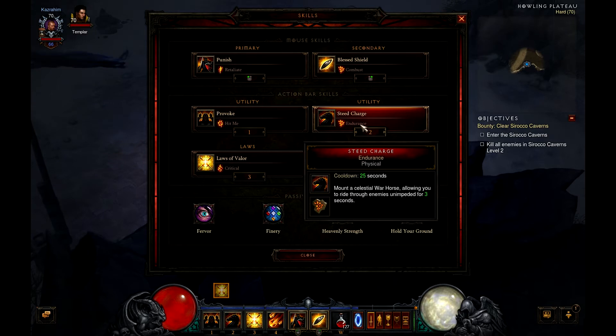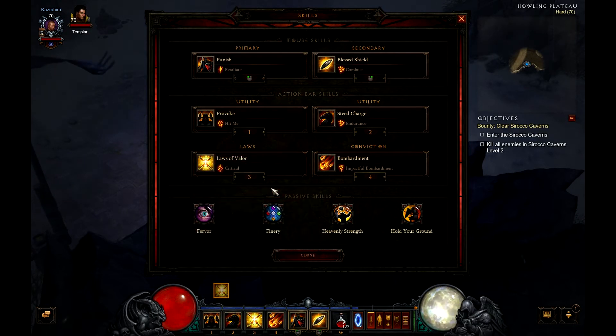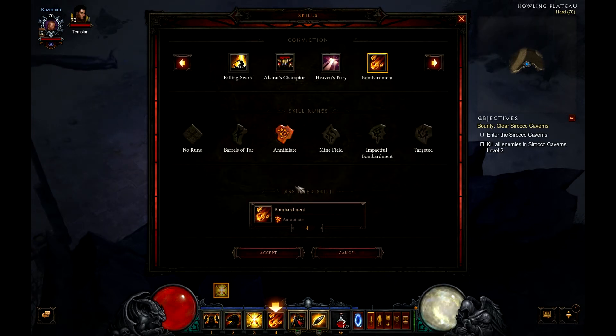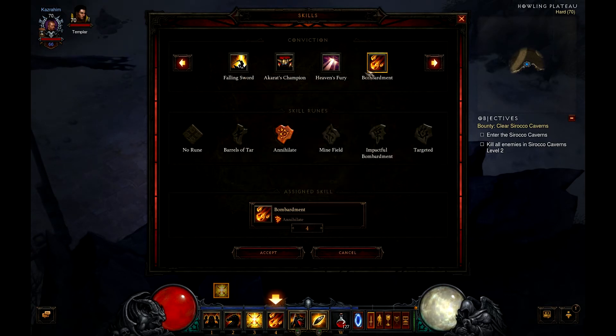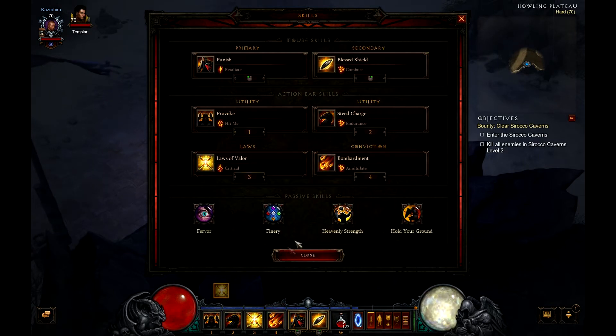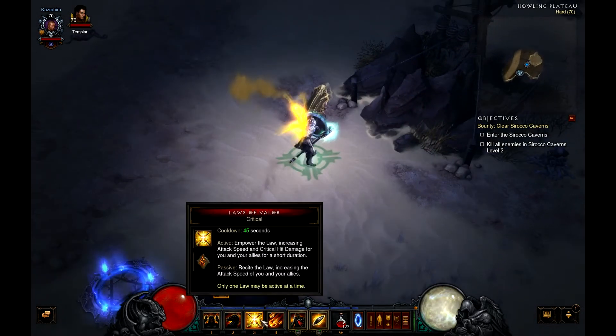Steed Charge with Endurance is basically your mount for 3 seconds. Laws of Valor with Critical — the active grants you and your allies 50% attack speed and 100% critical hit damage for 5 seconds, while the passive always grants 8% attack speed increase. Bombardment with Annihilate — calling an assault raining spears onto enemies dealing 570 weapon damage to enemies within a 12-yard impact zone, randomly targeting nearby enemies for 5 seconds, with each impact having a 100% chance to inflict a critical hit. This ties very nicely with Laws of Valor.